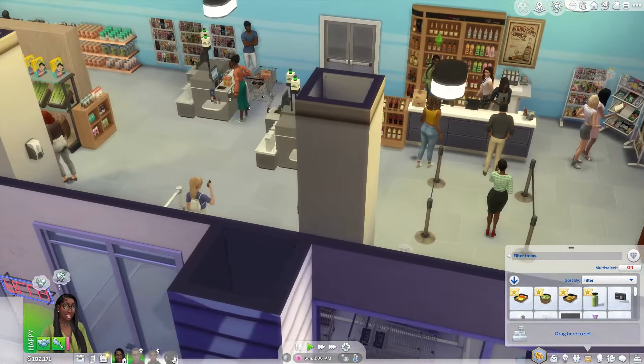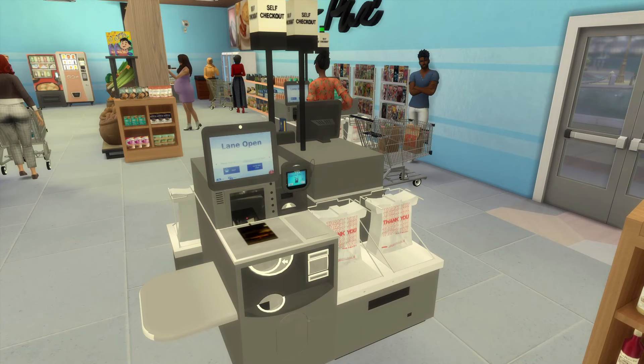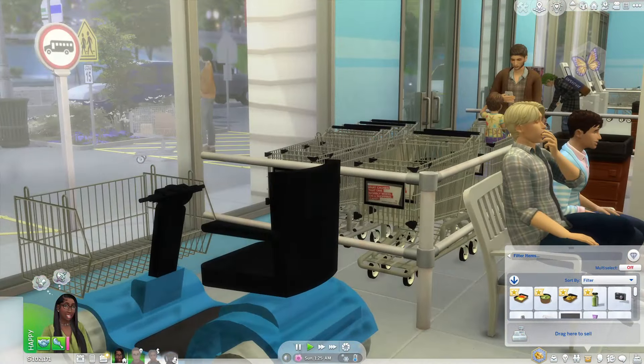Some of the decor things I got from Scotty Yoti: this self-checkout has four different swatches — Kroger, Walmart, Target, and a generic one. The shopping carts also have Target, Walmart, Kroger, and a generic option — I'm using the generic one. You can also get shopping buggy caddies and the cart rack — again with Kroger, Walmart, Target, and generic versions.